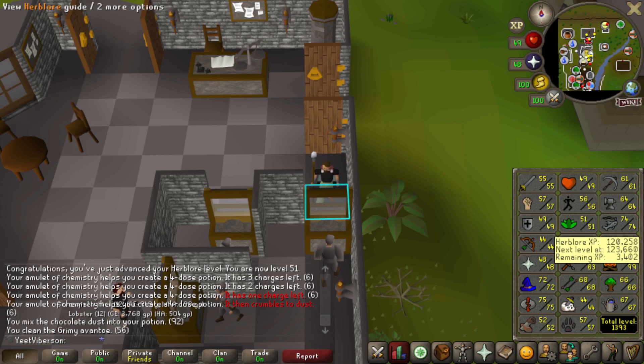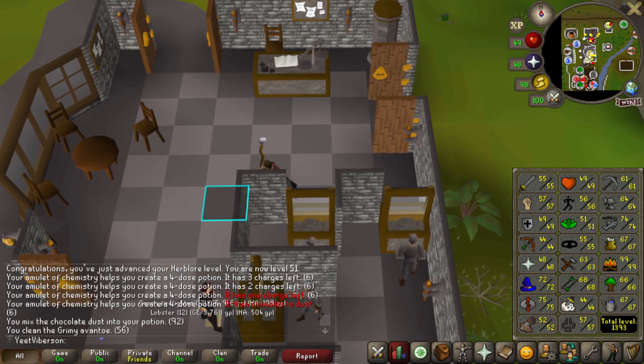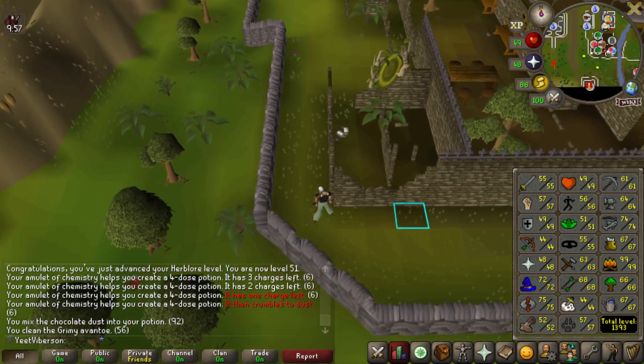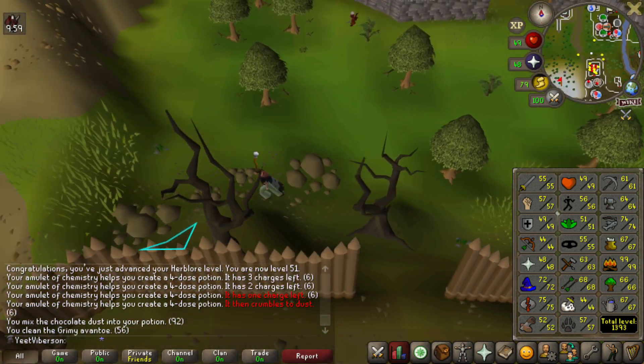Leveling up Herblore: 47, 48, 49, 50, 51. At the end of the grind we're 3,400 XP off of 52, which unlocks super energy potions. I'll first go do the Christmas event, then do the same farm rotation — birdhouse, seaweed, herb, allotments — and see how close we are after. If I can get to 52 Herblore I might do the Morytania medium diaries to work toward the double bloom effect from the silver sickle.